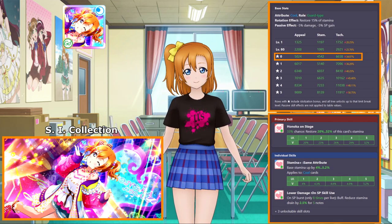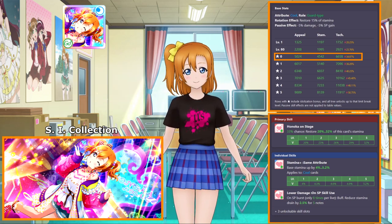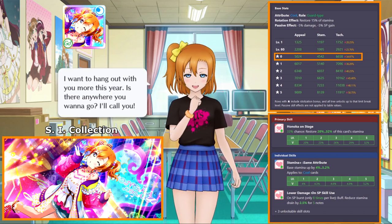Honoka is very confused about what she wants to do. Her stat distribution is focused more on the offensive side, but her skill set is completely defensive. Unlike other more useful hybrid cards, Honoka's card skill has an effect based on her stamina value, which happens to be her lowest stat. This means in terms of keeping you healthy during a song, Honoka isn't a very strong option to use.